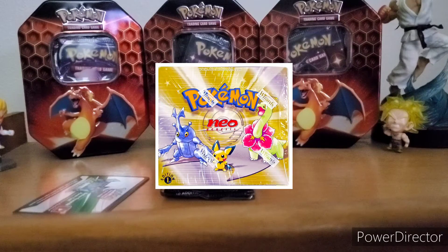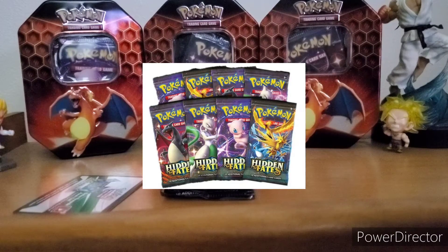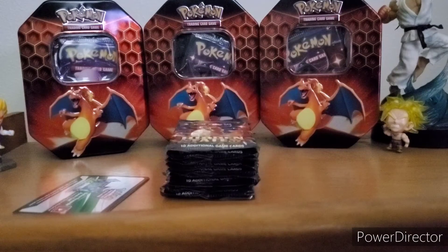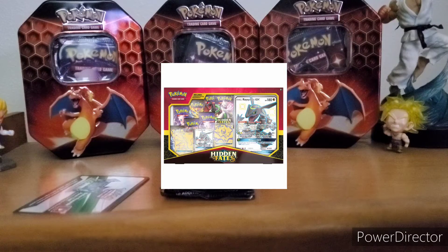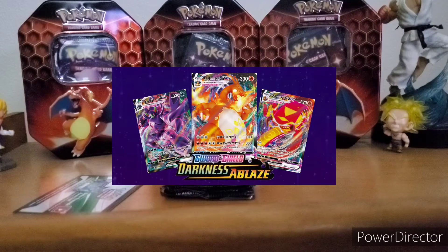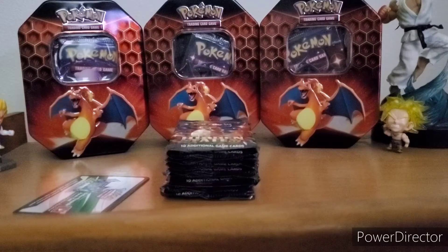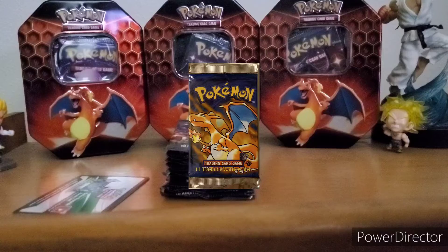The newer set is Hidden Fates, which is currently out of print, but as I mentioned in my last video, there'll most likely be a short-term reprint in September, so get your hands on some — they're definitely going out of print again. Now if you're looking to pre-order something, that would be Darkness Ablaze, the newest set coming out, so prices are obviously going to be super cheap. Get boxes, get a case if you can, get a mixture of all the different pin collection sets and trainer boxes. Anything first edition would also be amazing to get.